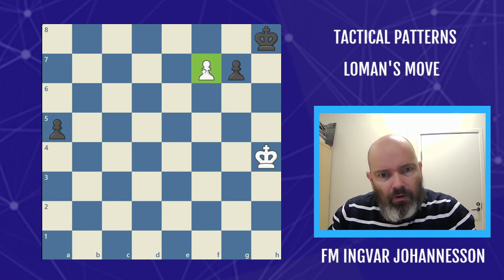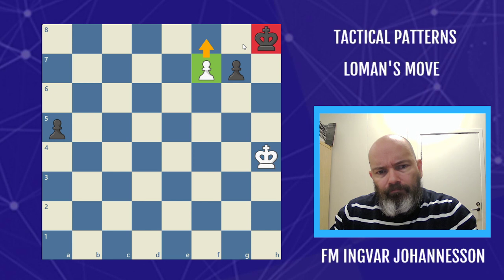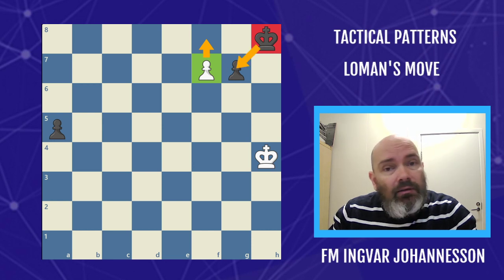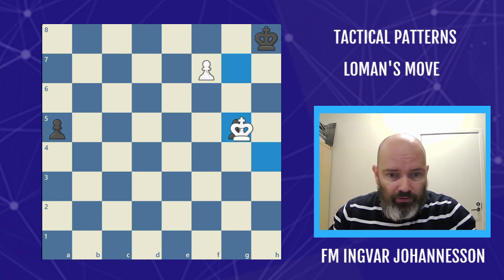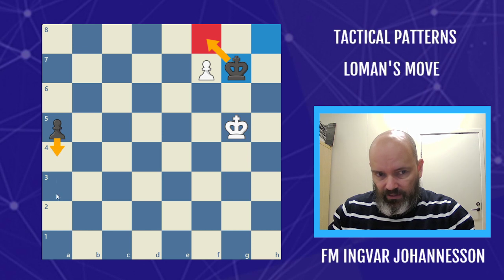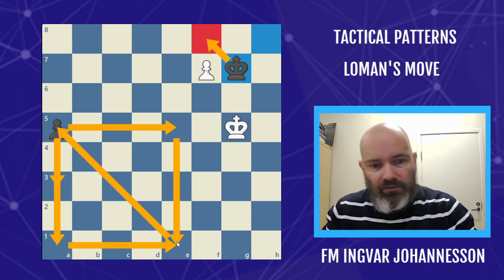This is for black. White has a pawn he wants to promote, and at the moment it looks like black can't prevent the promotion — the king is badly placed. But Lohmann's tactic is simple: once you see it, you make a square for the king to stop the pawn by playing g5, which comes with check. The king is then in time to stop the pawn, and sometimes this gives a draw — in this case it gives the win because the white king is outside the square of the pawn and won't catch up.